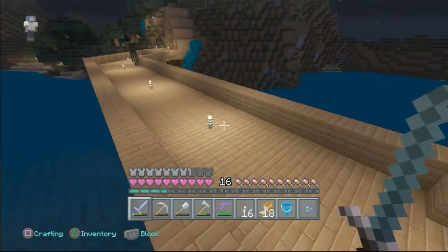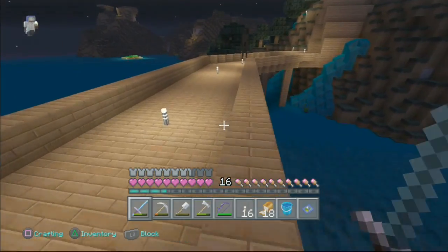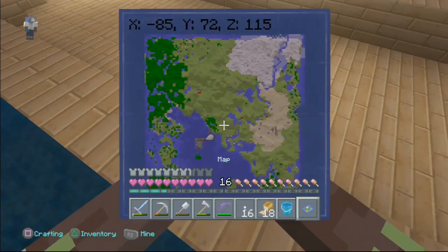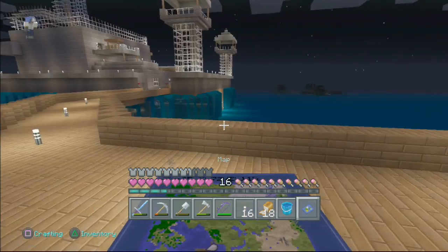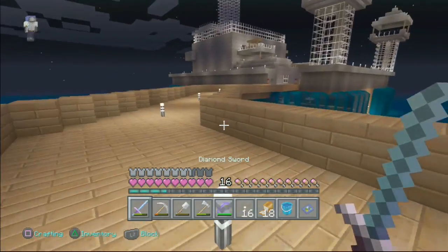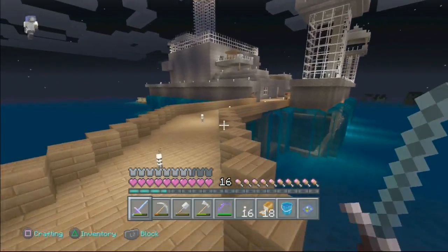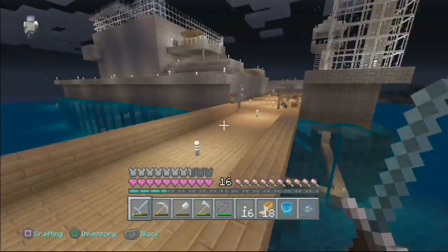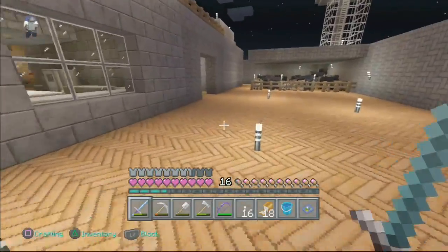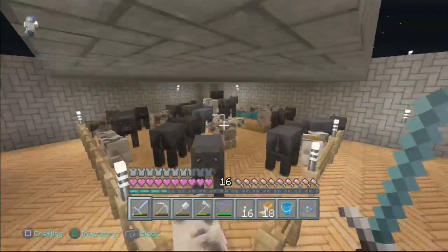Over here is our nice little bridge that we made. This place is just built in the middle of the ocean. This wasn't here — there was nothing here. This is all man-built and this is no creative either. This is all survival. So that's pretty impressive. Look how much stone this took to make, all this wood. Not easy.